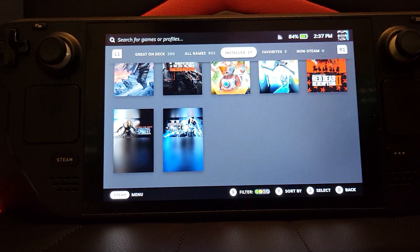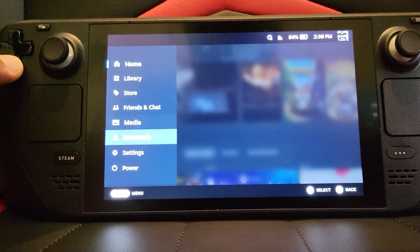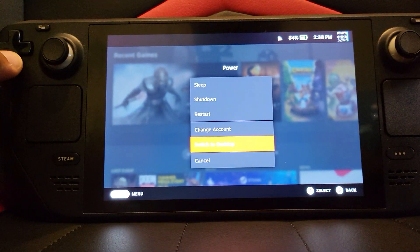First of all, what you want to do is click the Steam button, go down to Power, and go to Switch to Desktop.